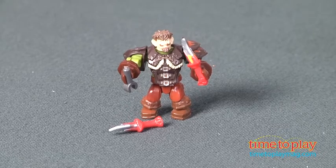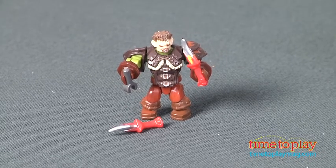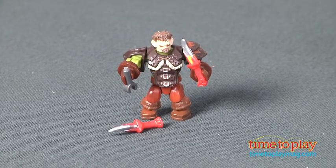You build the Alliance Flying Machine with propellers and a seat for the Flint microfigure. Flint features interchangeable gear, including a complete leather armor and dual attack daggers.